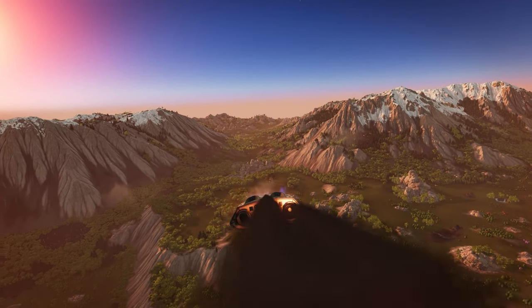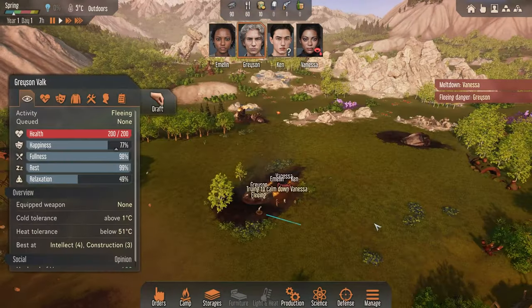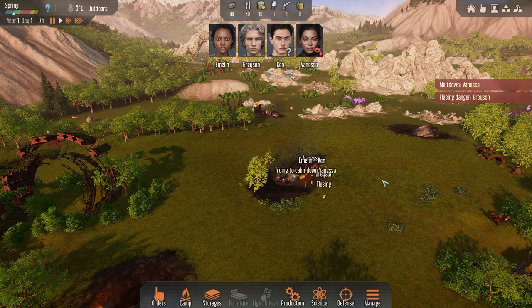Okay, here we go. We are crash landing on our planet. Vanessa's having a meltdown — absolute chaos right now, everything's just falling out of the sky.